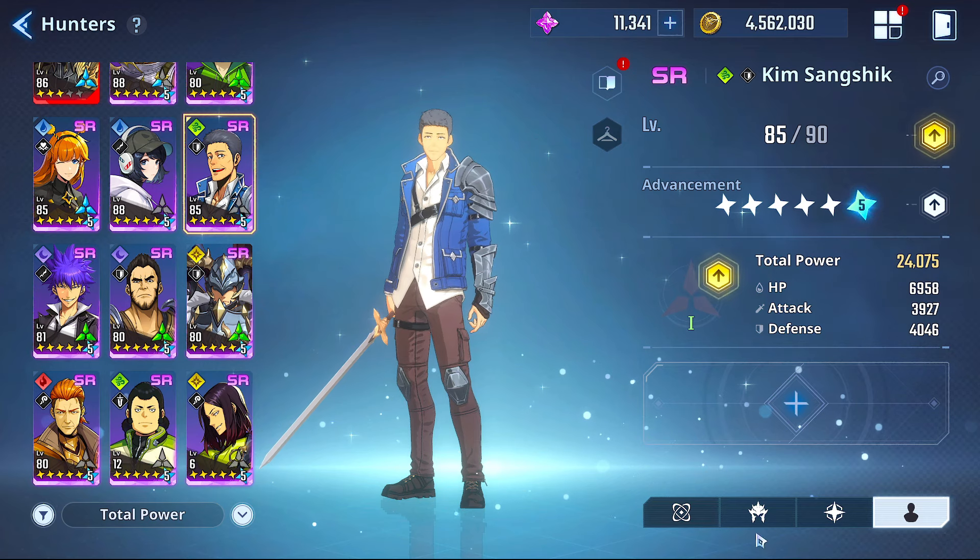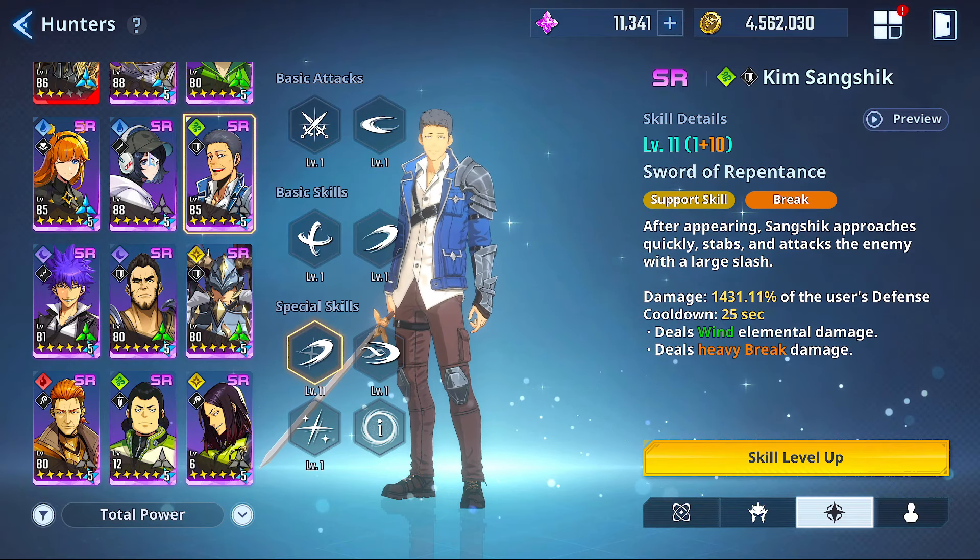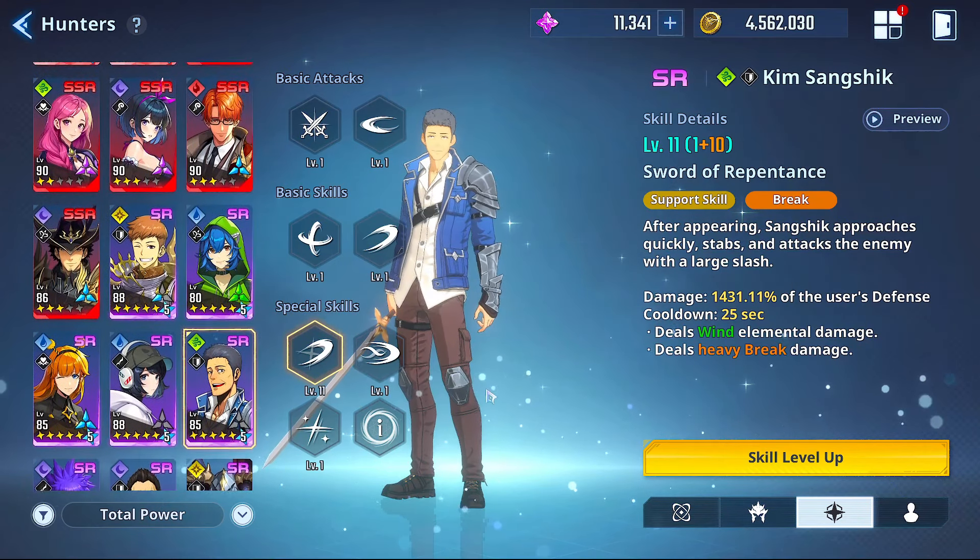In terms of other wind or dark hunters, Kim is actually pretty good here because of his strong break — he's got a heavy break which is one of the stronger ones in the game as a support QTE character. He's got a ton of utility with break effectiveness going up. I don't typically use him outside of supporting Genu, but he's okay if you need him as a heavy-breaking support.